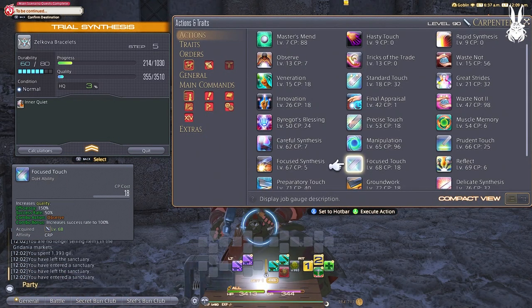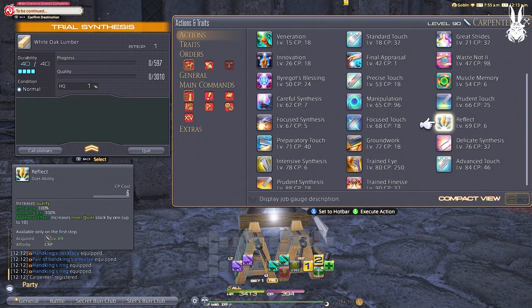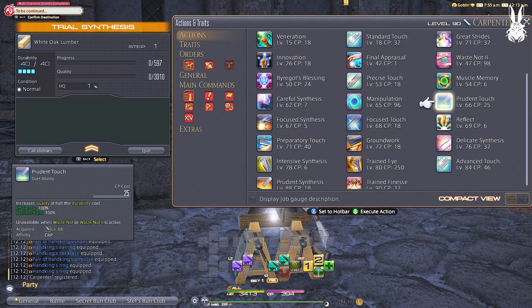Level 67 and 68 abilities — Focused Synthesis and Focused Touch. I rarely ever use these as they require the ability Observe beforehand to make them worth your while. This can be very helpful in niche instances where you need to skip a poor condition after an excellent condition during your quality building phase, but I wouldn't worry too much about it at this point. It has far better use in expert recipes at level 90 and above. Level 69 — Reflect. This is our opening ability. Reflect allows you to start out with two inner quiet stacks instead of one and can only be used on your first step — a huge boost to your quality building phase. You just put Reflect where we had placeholders before as your very first ability in the rotation.